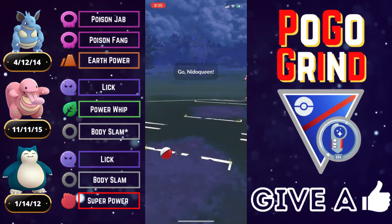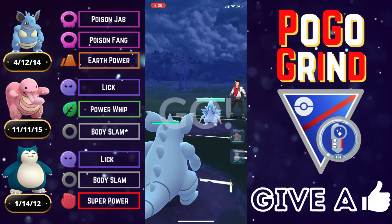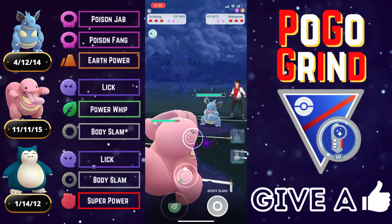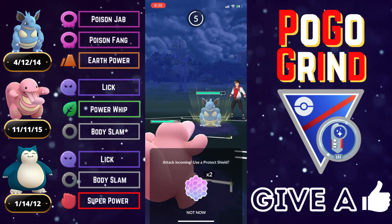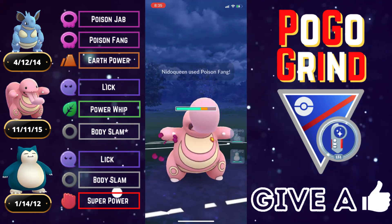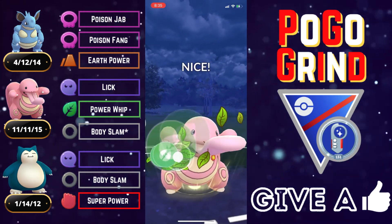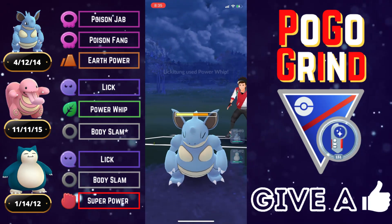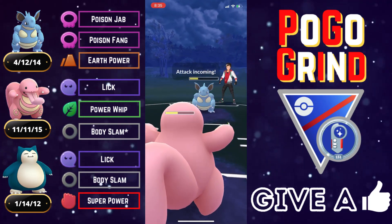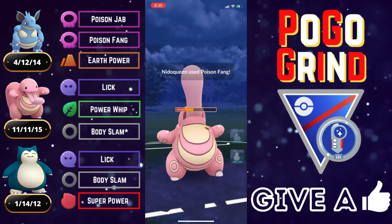Had a blast with this team. Before we dive into the featured set, we're starting with a few bonus battles. This first matchup is terrible for our entire team — they had an Alolan Sandslash and they meet our Lickitung lead with a Nidoqueen of their own. We tank these Poison Fangs and keep going. We go for the Power Whip, probably not the right play — two Body Slams in the Nidoqueen matchup with STAB do a lot more raw damage than one Power Whip, slight misplay there.